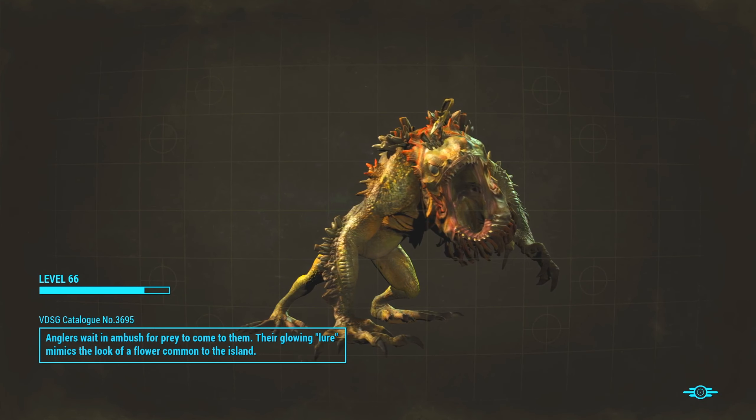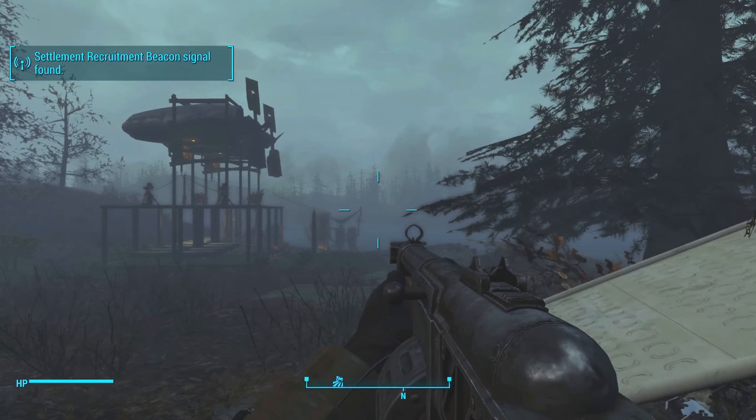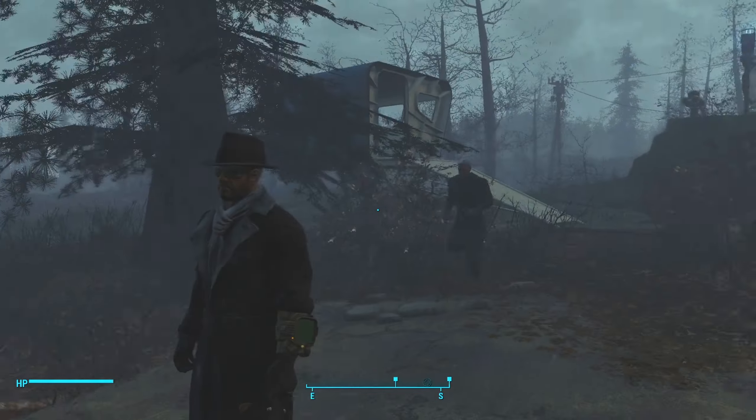Today's going to be a side-questy episode. I think I actually want to go for the combat armor. I actually saw it in between one of the things here. It actually looks kind of cool - it looks like the combat armor in Fallout 1, actually. Very similar to it, anyway.